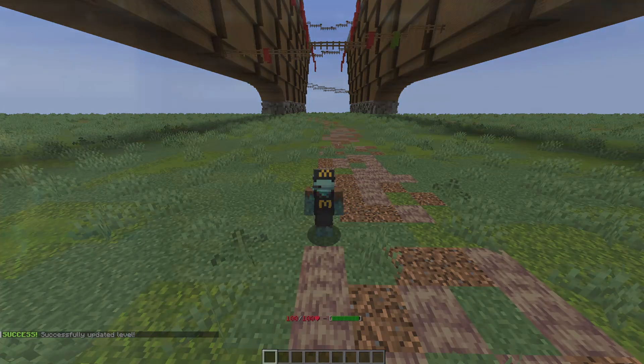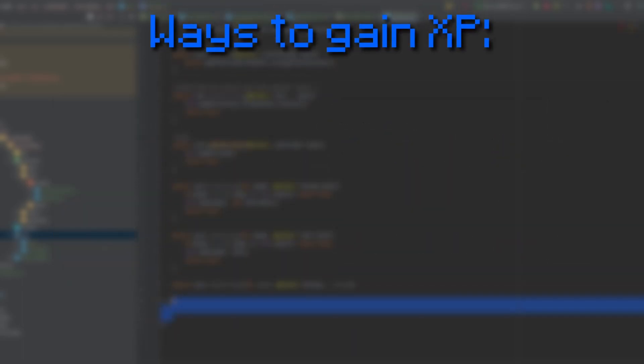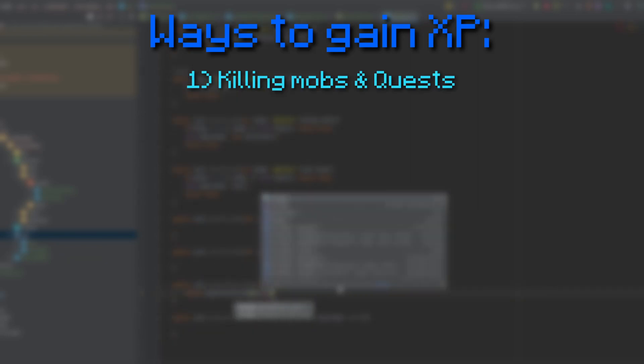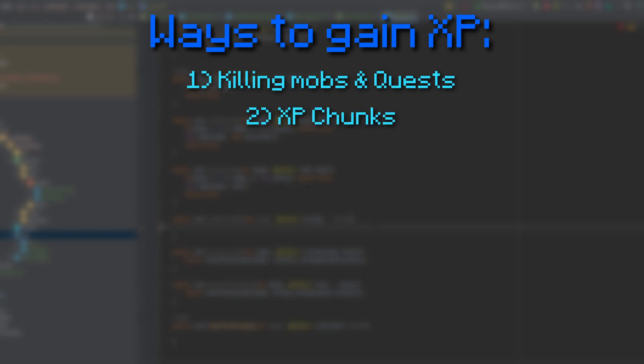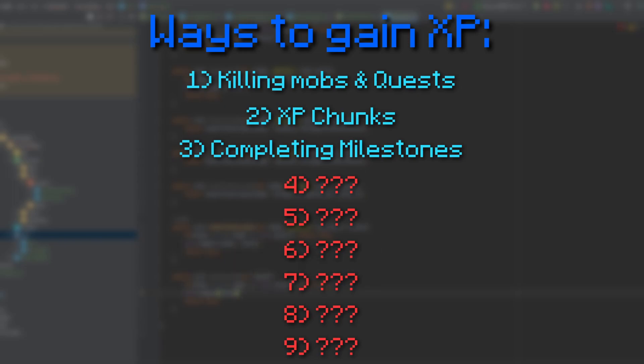When it comes to the amount of XP required to level up, it grows exponentially, although these numbers will change in the future when we do more balancing. There are several ways to gain XP: first would be killing mobs and completing quests, which give a certain amount of XP every time. Also, all mobs have a small chance to drop things called XP chunks, which give you a percent of your XP needed to level up. Completing milestones also gives you XP, except for the level milestone, as that wouldn't really make much sense. These are definitely not final, and we'll be adding more ways to gain XP further down the line.